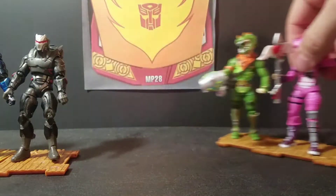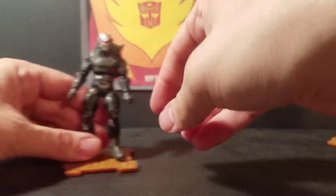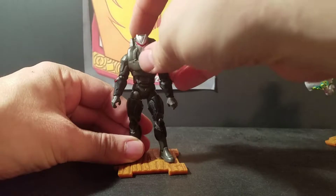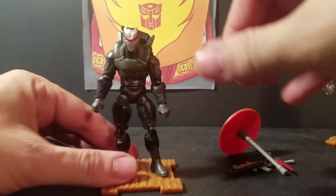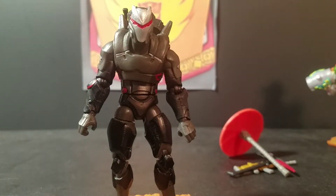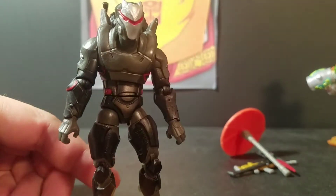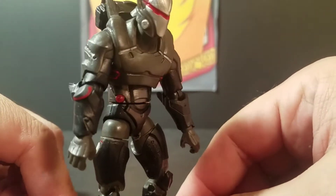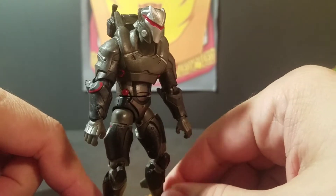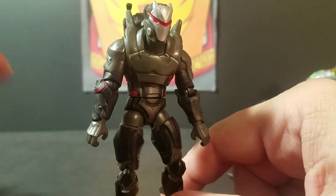We have a review on those four guys together and we have a review on Carbide. We also have Drift — I don't have it right now, but we have a review on the Drift figure. Alright, and that is Omega, Fortnite Early Game Survival Kit. I hope you enjoyed this review. Please check back and check out my Fortnite playlist — we have everything you've seen here and more. As always, this is Rod and Ms. Bill saying like and subscribe to my channel. And as always, till all are one. See you in Fortnite.